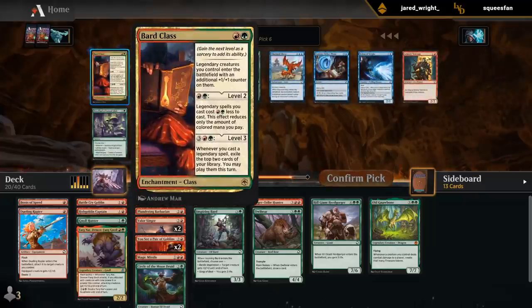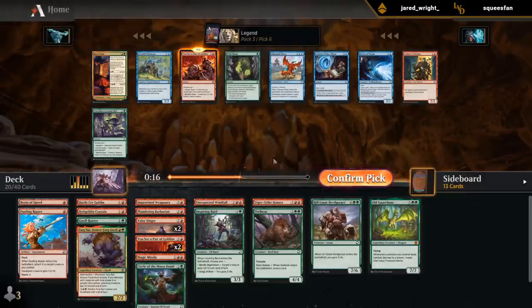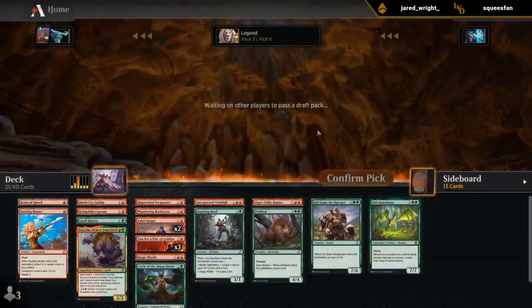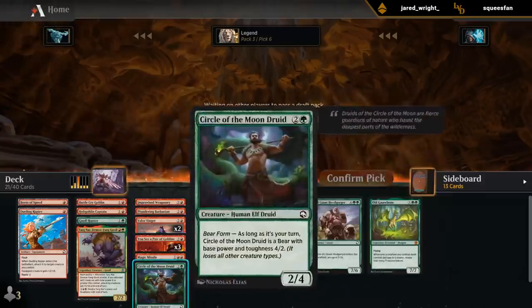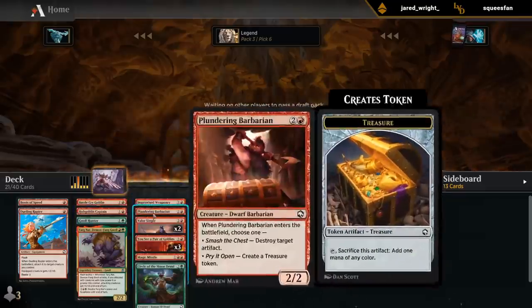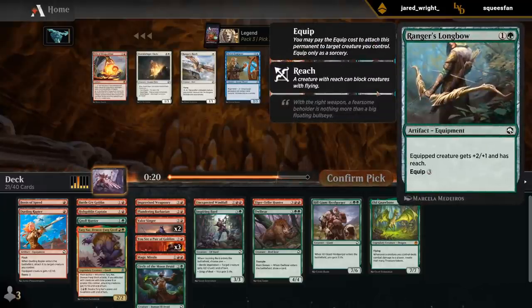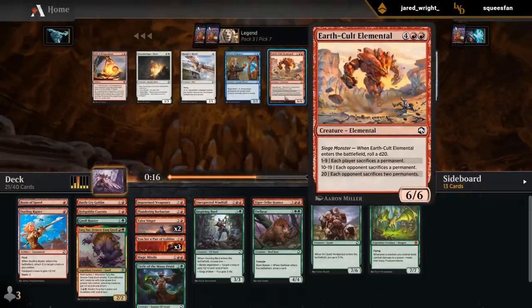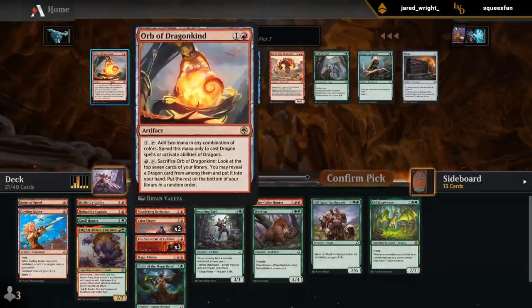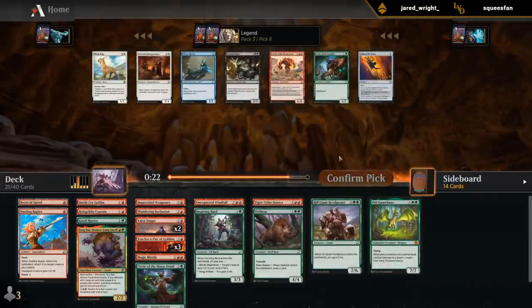Bard class sadly doesn't do anything for us now, but it is an uncul rare — some synergy with Gnawbone I guess. I'll take another pair of Goblins. If we can wield a five-mana Goblin that makes more tokens, that will work out nicely. Could use an extra two-drop creature. Don't think I'm playing Longbow. Earth Cult Elementals — kind of whatever. I'll rare draft. Could technically play Orb to ramp into Gnawbone, but if that's my only Dragon it's probably not good enough.